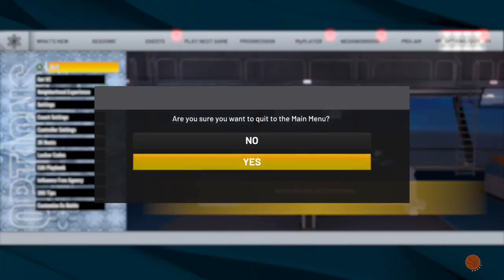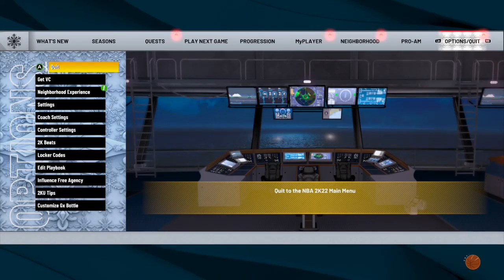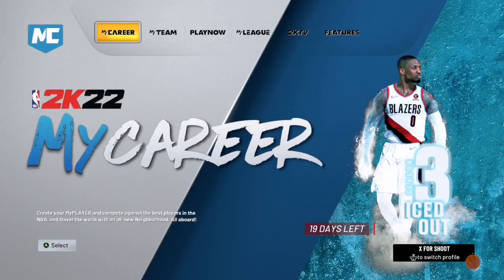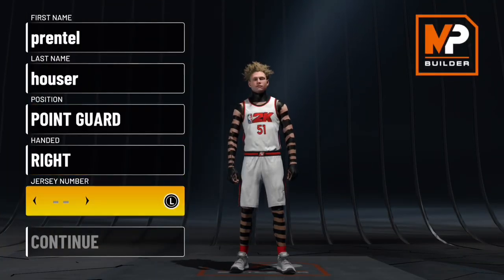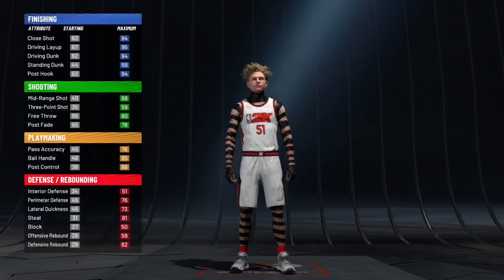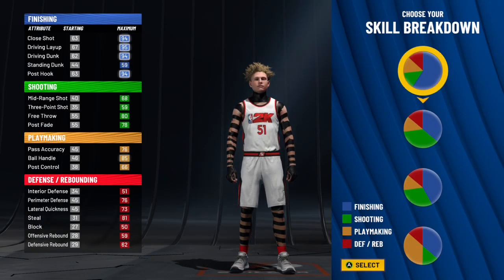The next thing you want to do is go to the main menu. I'm gonna quit out of here. Once you're at the main menu, you want to create a player. It doesn't matter what you create.